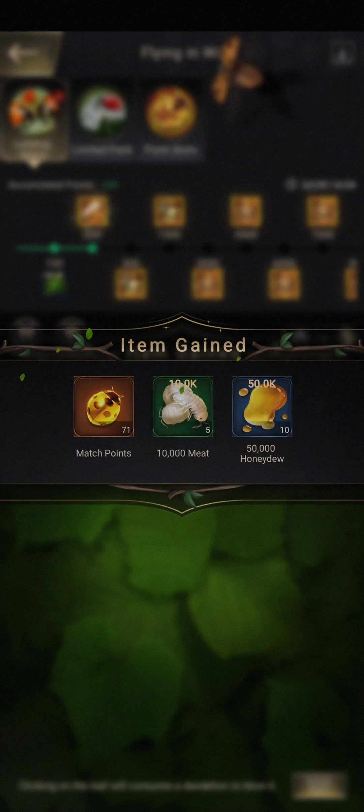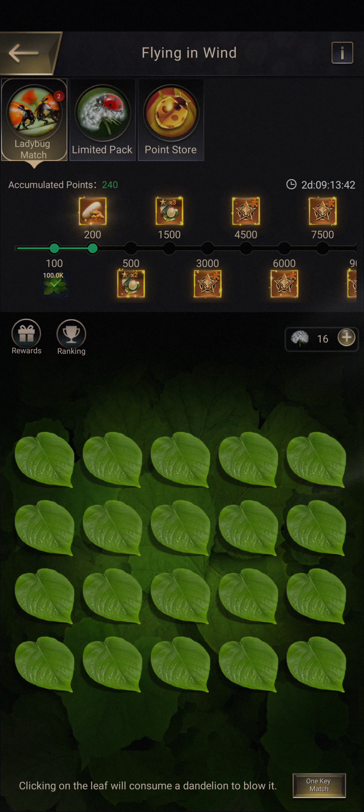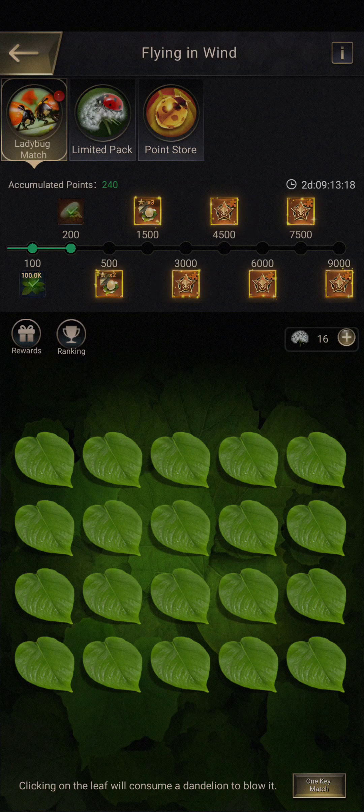So for spending the Dandelions and completing each match you get match points, and when you complete the whole grid you get a full 71 match points. That gives you 80 points for every grid that you clear. When you get your points to the threshold, you'll get some fixed rewards.